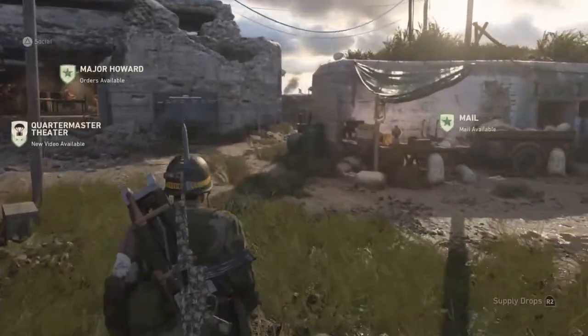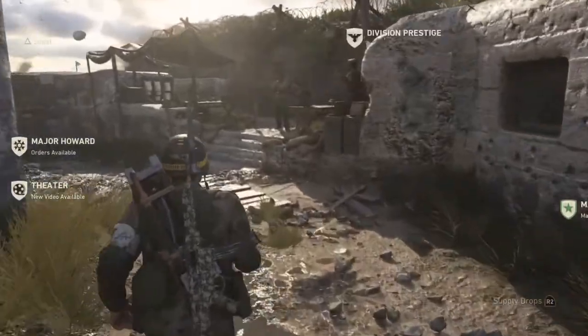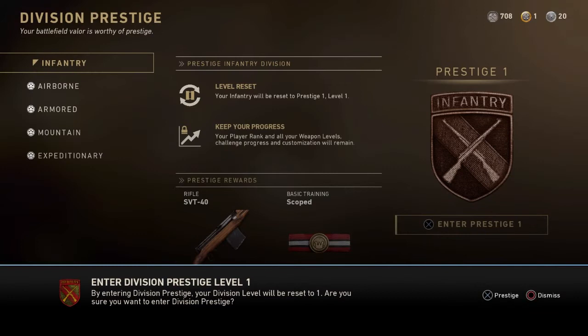So we're back at the headquarters, and if you go between the mail and Major Howard's, there's a road and at the end you can find the Division Officer. If you click on him and you've leveled enough to prestige, there will be a banner at the bottom and a button to push to prestige your division.